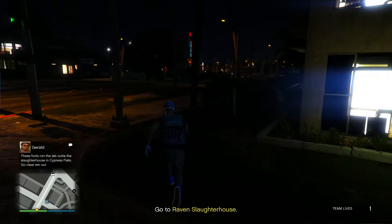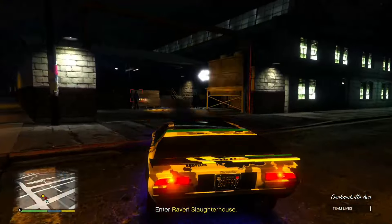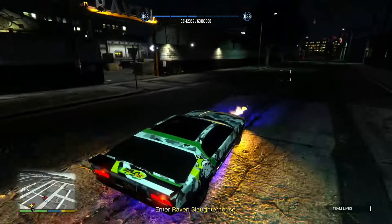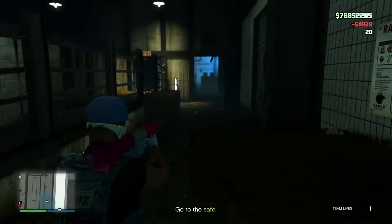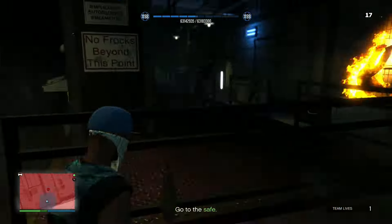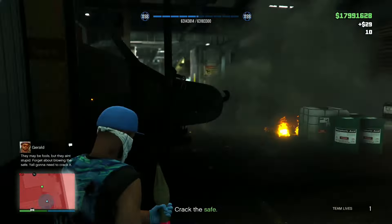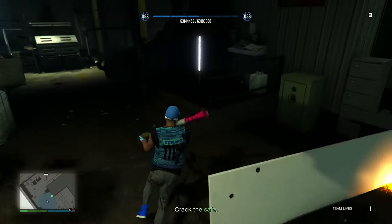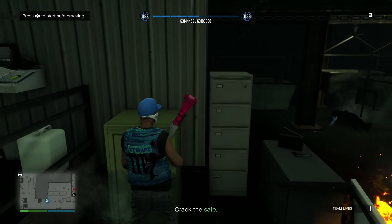Once you guys get that vehicle, make your way over to the Raven Slaughterhouse. Once you've made it there, kill the enemies right outside of each entrance. Then go inside and eliminate all of the enemies inside. Make sure to kill every single one of them, because each kill will give you 100 RP instead of the regular 25 RP since it is quadruple RP.